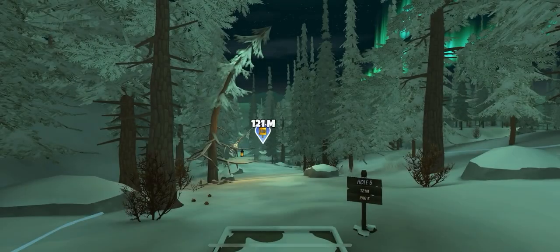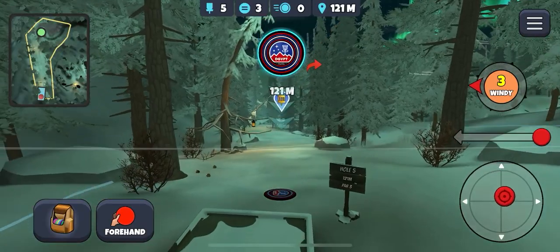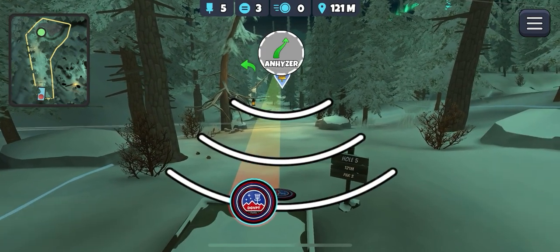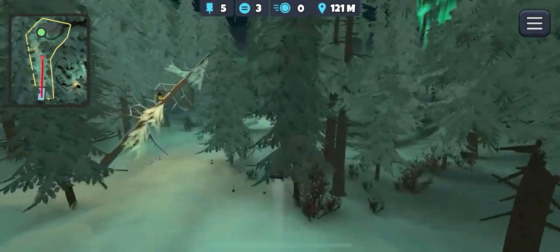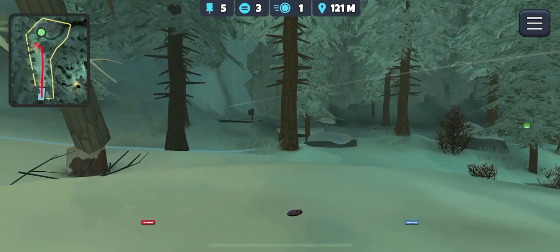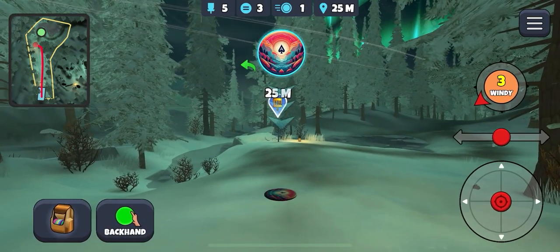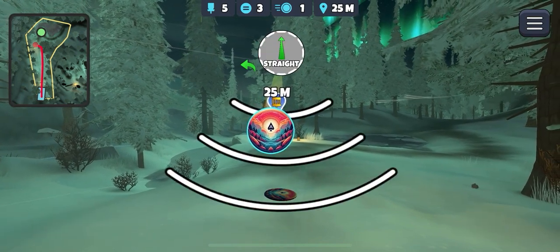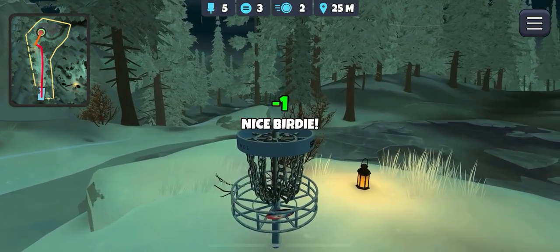Off to hole 5 and the wind's back. Aiming straight down the middle on the backhand with the Claymore, aiming to slide through these trees, kick by the rock. 25 metres out, cross headwind — we make it. Pick up another birdie.